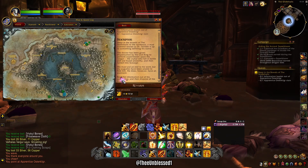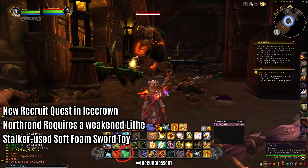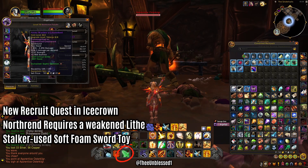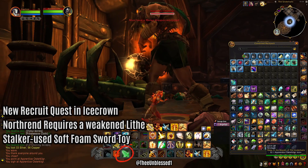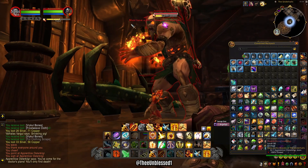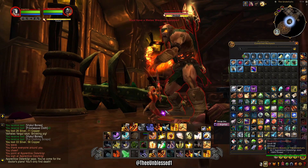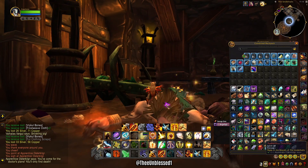I've only come across this like maybe once, and it was in Icecrown — it wasn't this quest. I already completed it earlier, but basically this quest requires me to weaken a specific NPC. Notice when I take up my weapon — you can't do unarmed combat, so you have to equip. And obviously if I do that, he's going to die just like that.